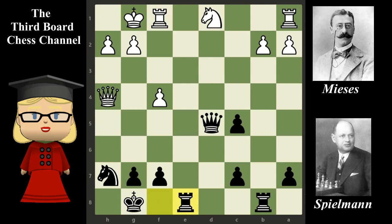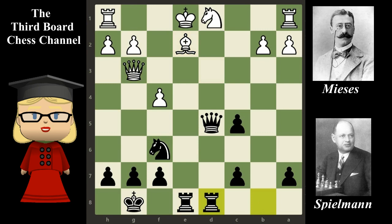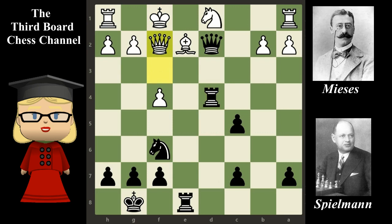Let's return to the game. After queen g3, black plays rook from f to e8 check, bishop e2, rook from b to d8, knight c3. In this position, it would be inferior to play queen f3, because of the following continuation: queen d2 check, king f1, rook d4, queen f2, rook from d to e4, knight c3 — and black's attack would be strong.